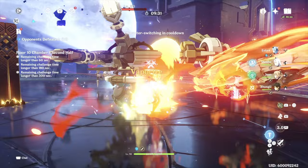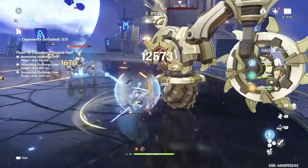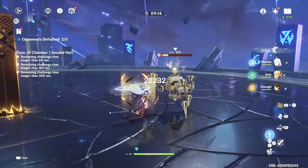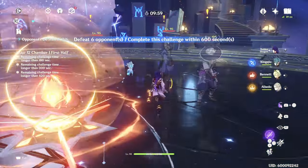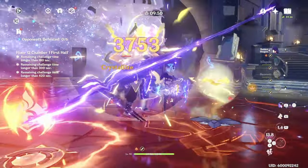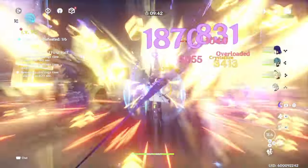Another comp I want to talk about is overload. We're getting Chevreuse in 4.3 second half, which will buff overload comps. He would probably be pretty decent in overload, but it all depends on the knockback — will that screw up his plunging? We don't know until we see it live. At C6 he gets a bigger area of effect for his plunge, so maybe at C6 overload becomes viable. These are all hypotheticals we just have to see in the field.